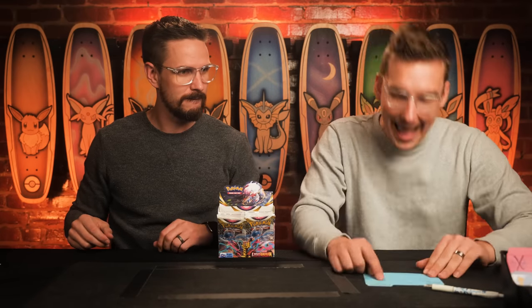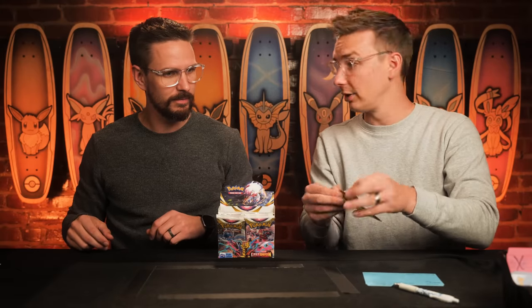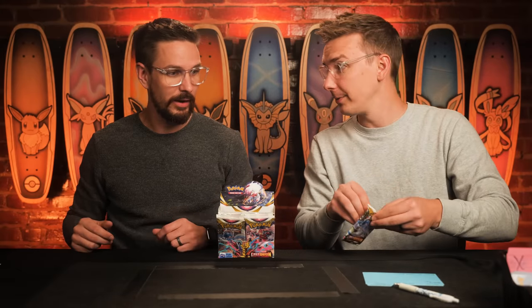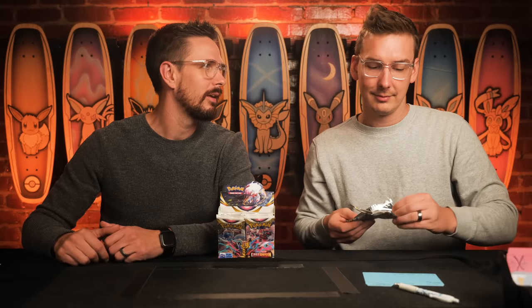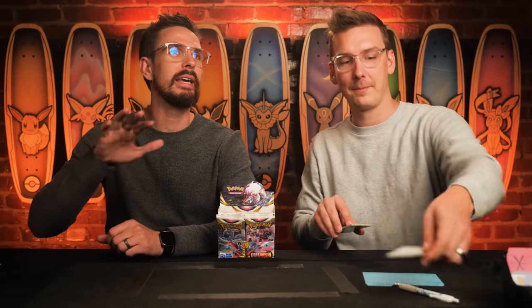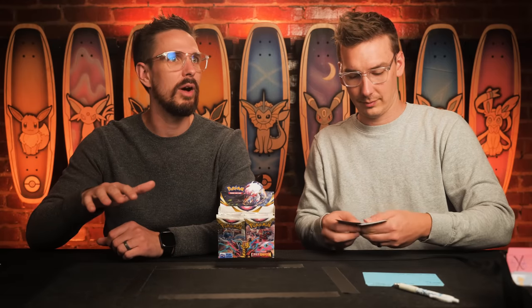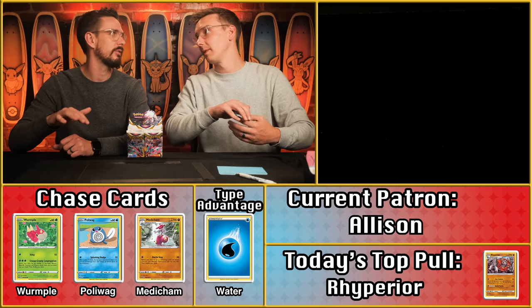Next up we have Allison, who was coming into the day with just three points. Let's see if Allison can get an even bigger pack than Emerald. One fun fact about Allison — she's a big fan of the color purple. So when eyeball energy is the type advantage for the week, you've got to watch out for Allison.